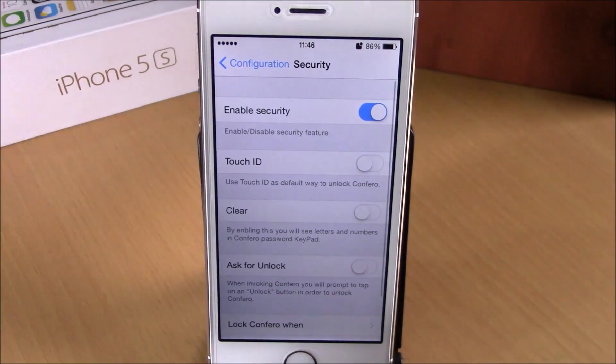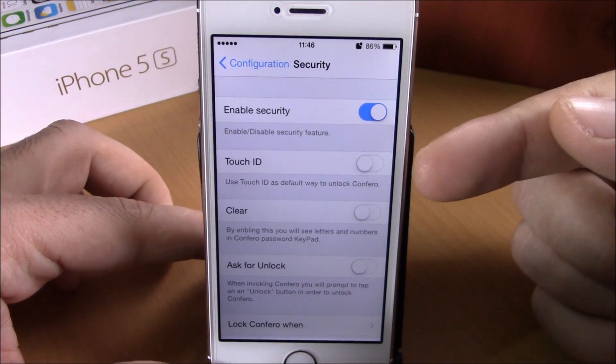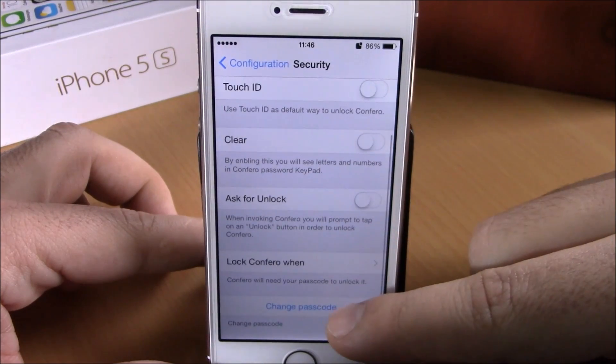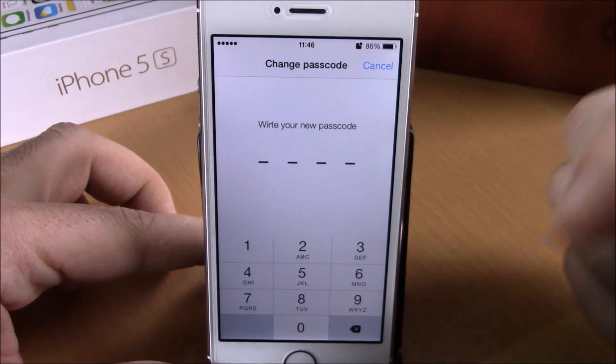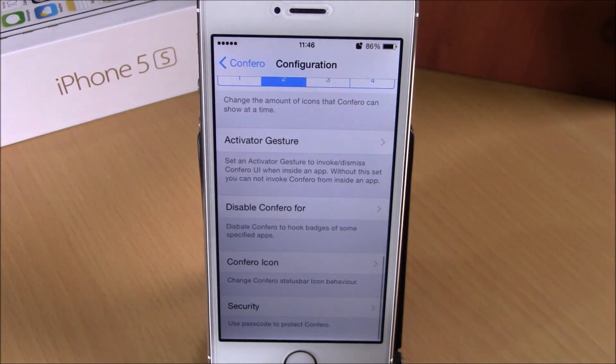If we go back, we have security — you can enable security for Confero right here. You can choose if you want to use Touch ID or not. Then lower here you have change passcode — you go here and you can enter your passcode for Confero.